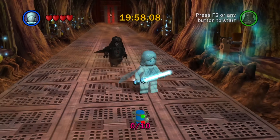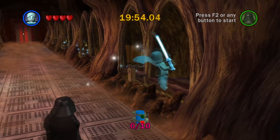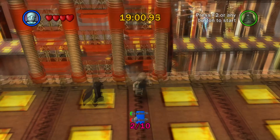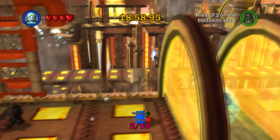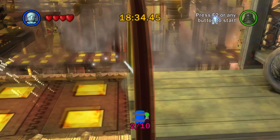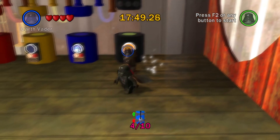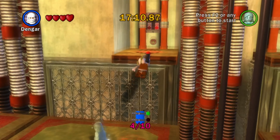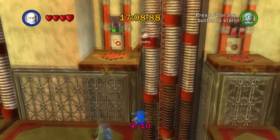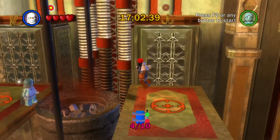I'm going with Ghost Anakin to make things a lot easier, so that I don't have to worry about taking damage or anything. First one is on the left - number one. Number two. There's one right there, it's in this color room. I hate how they designed this level around you having a blaster and not just a lightsaber, because it makes things much more dangerous.